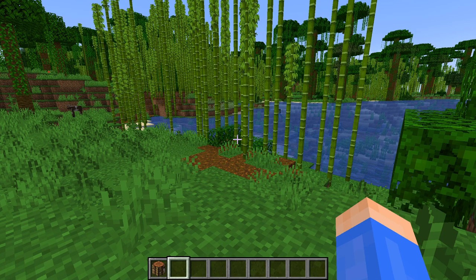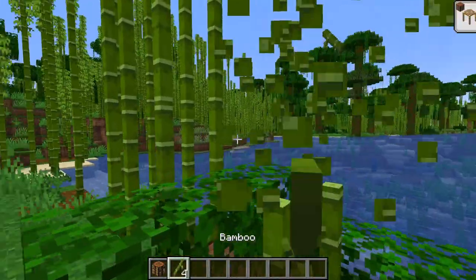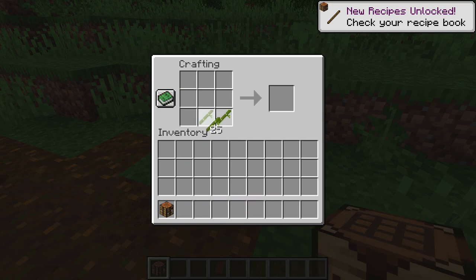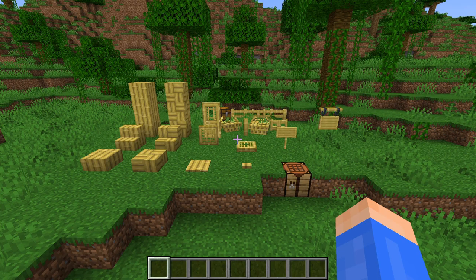Now onto the new features. As I mentioned before, there's three categories of new blocks, the first of which you can get from bamboo. All you have to do is get some bamboo, and then in a crafting table, you can make the new bamboo planks. From there, you can craft the bamboo planks into all the other types of bamboo wood like you could with other wood.